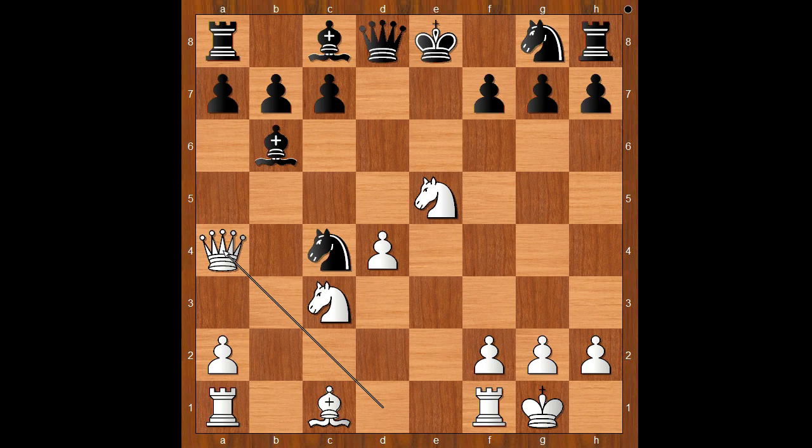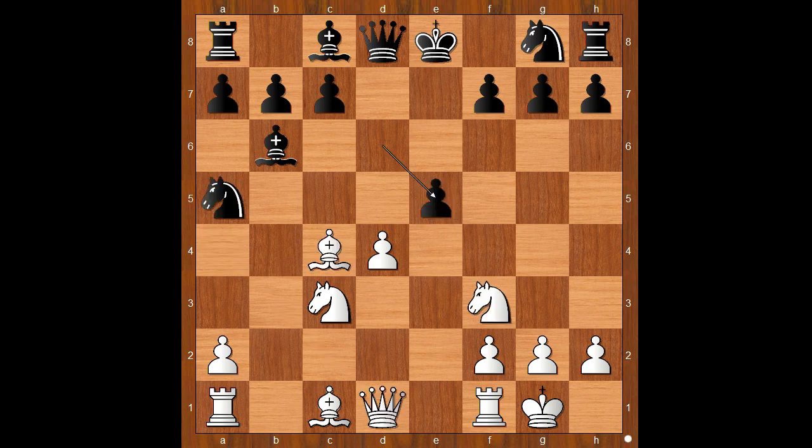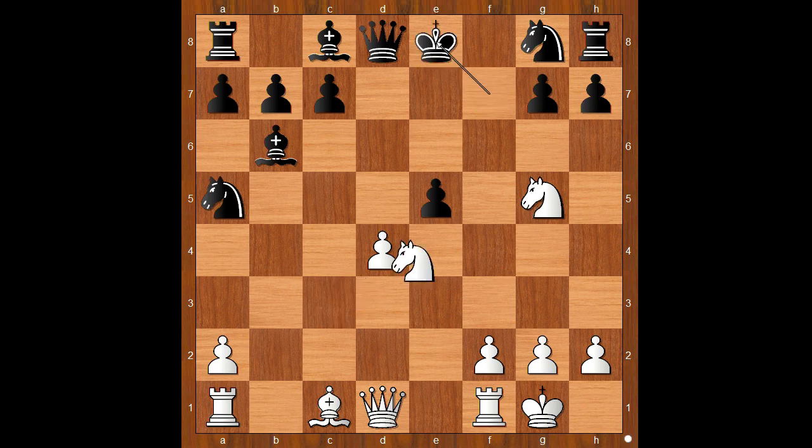Back to our game. That was a surprise — Prince Dadyan sacrificed the bishop on f7. Kaboom! Check. King takes bishop. Knight to g5 check. King to e8. Knight from c to e4. Queen takes on d4. Black is a piece and two pawns up, and naturally wants to trade queens.